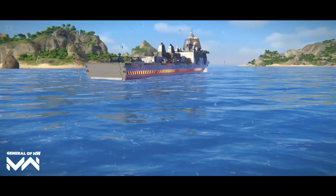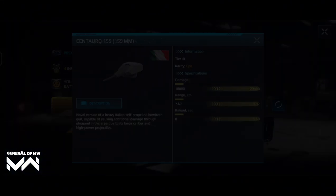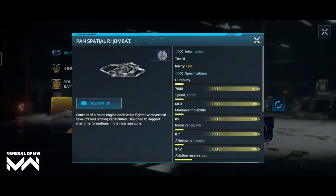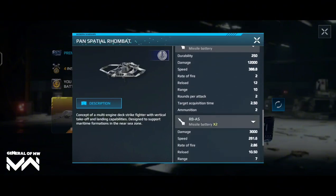Buying the premium battle pass will unlock five stages of the battle pass, giving you the opportunity to get the unique reward of the fourth stage. Buying the VIP battle pass opens up 10 stages of the BP and immediately unlocks access to four unique rewards.